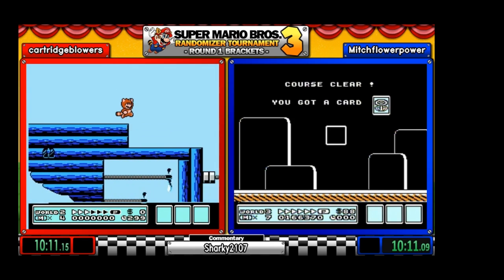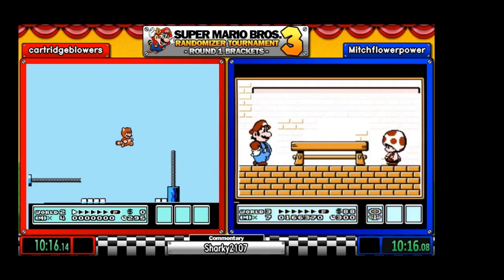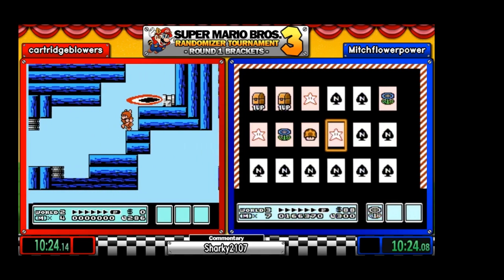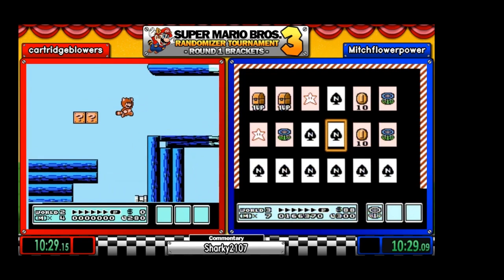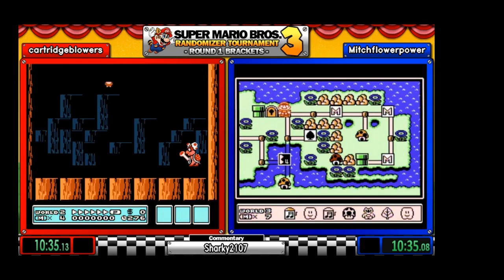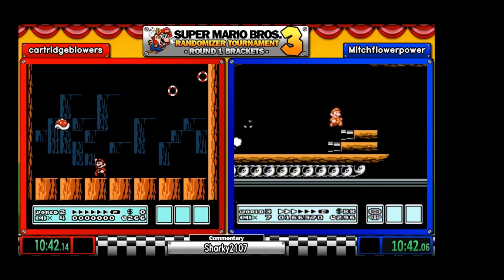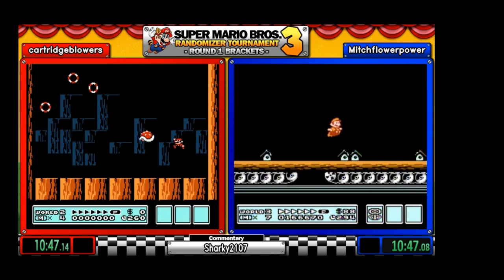And Mitch is making some matches here — three different matches. A hammer was one of them, a cloud, a star — those are some notable ones to keep track of, knowing what you're going to get.